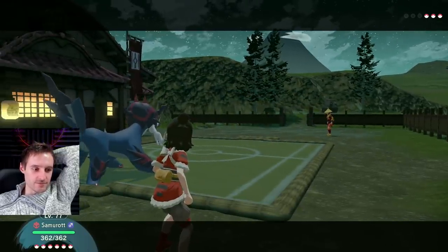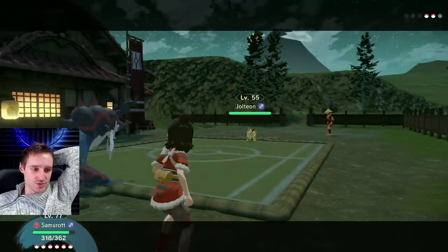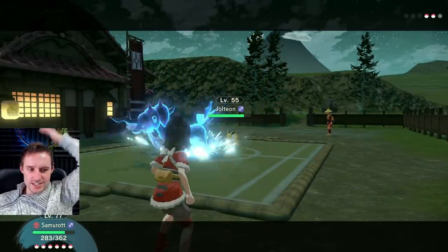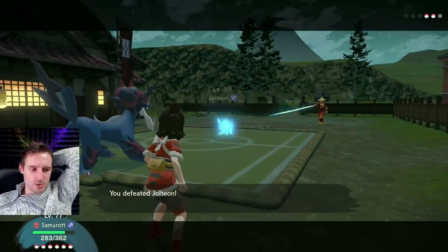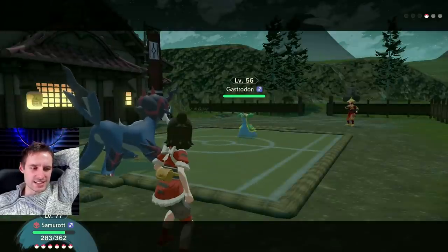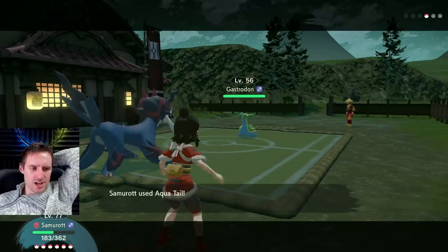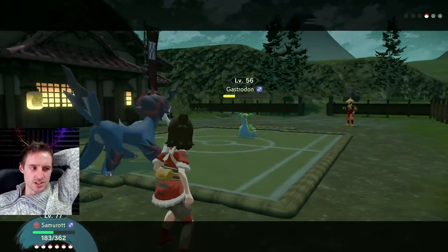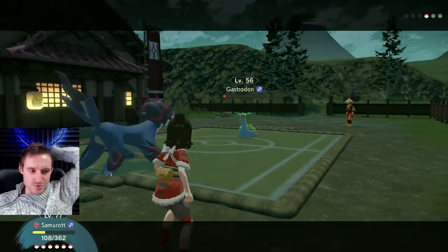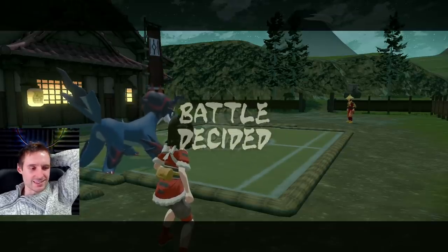I one-shot his Mothim — they're level 55 and my Samurott is level 77, I'm in post-game. You will need a very strong Pokemon to get through all this just fine. He goes for Double-Edge, does like nothing, and even gets recoiled — it's perfect. We'll use Aqua Tail again. His mix is actually quite difficult to find good coverage for, so it's kind of difficult, and it might be different depending on who's on top of your list. Our Samurott survives pretty handily.